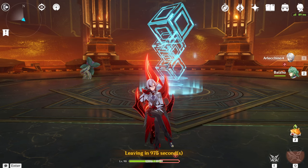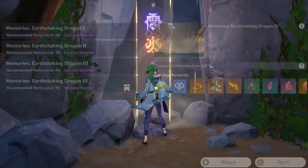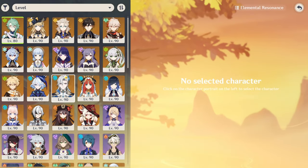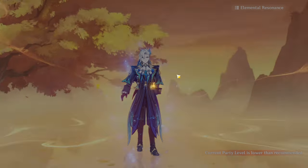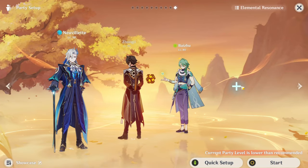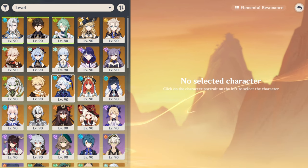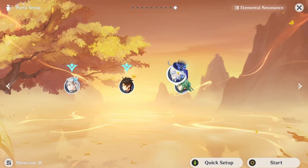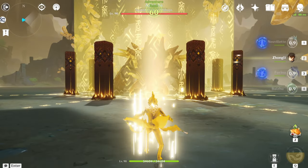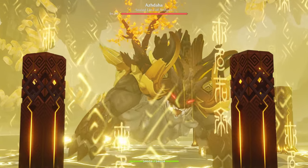It's time to move on to the next Liyue boss, which is Azhdaha. Here we are in the Azhdaha domain. I'm going to be using a Neuvilette team for this. This can work if you have Neuvilette C0, because Neuvilette doesn't get interruption resistance if he is at C0 — he only gets interruption resistance at C1. We're going to have Neuvilette, Zhongli, and then either Furina or Kazuha. I'll choose Furina since she'll probably be in the 4.7 banners. Let's defeat Azhdaha as fast as possible.